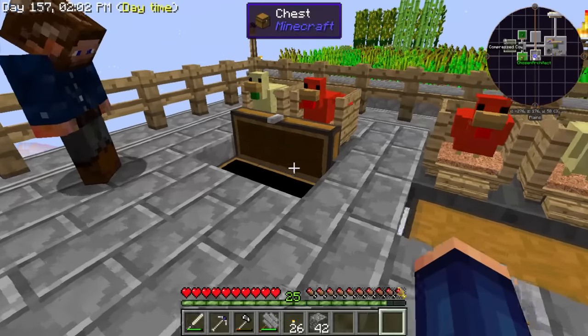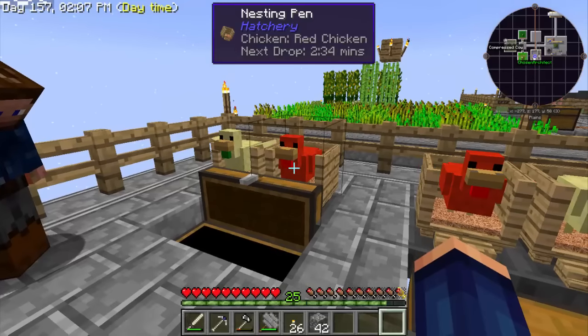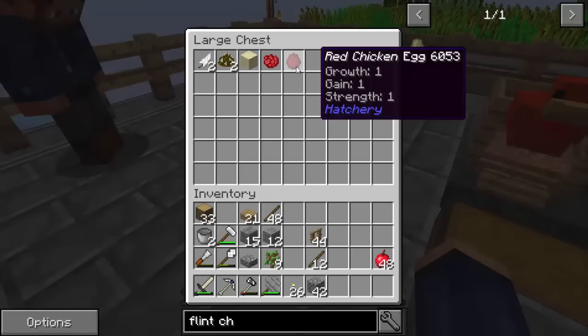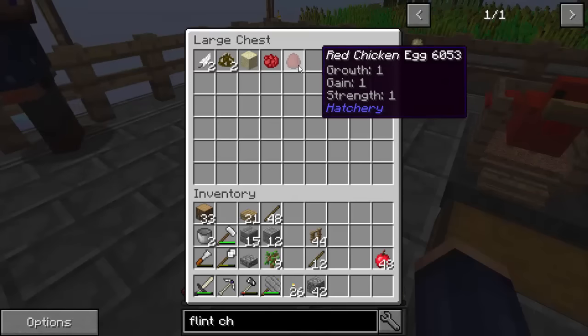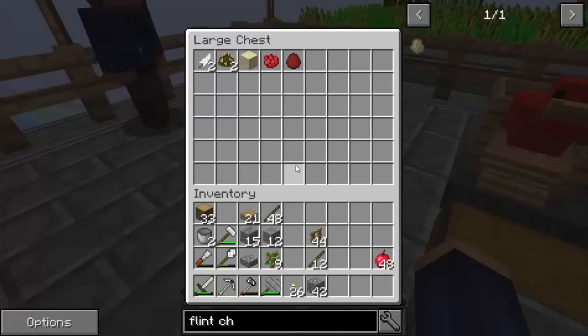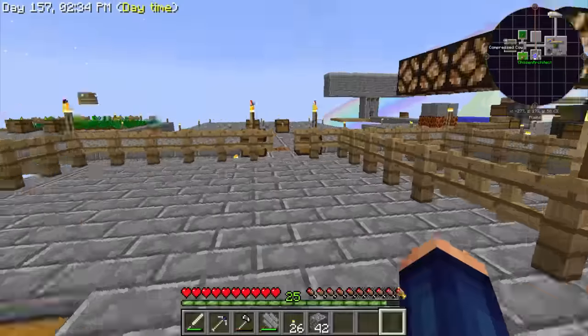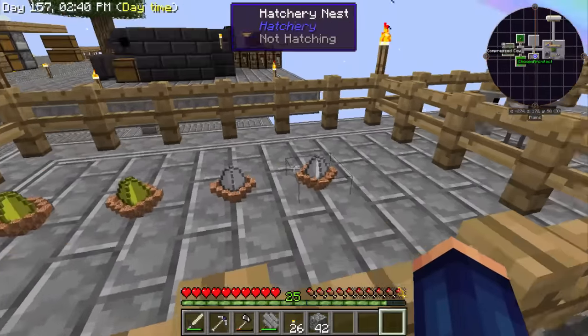That's when you need two red chickens going at the same time for the higher tiers. Gain is probably what you'll want because that's going to net you more sand out of a sand chicken, or more red dye out of the red chicken. And growth makes the cooldown time go quicker. All right, this is Chickens Hatchery — want to take a quick break until these eggs hatch and then come right back?